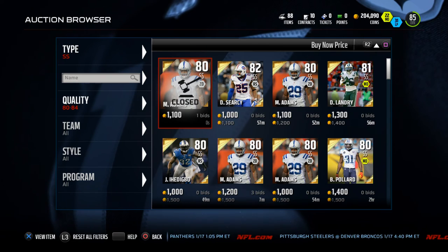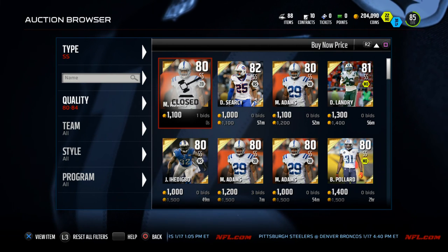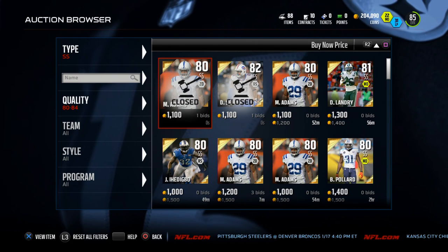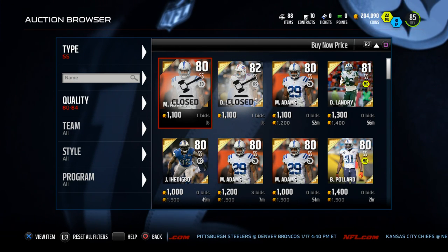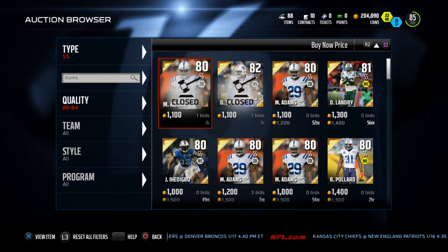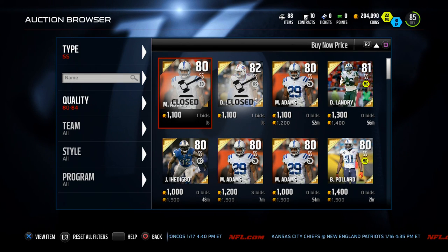Now the key stats that I like to look for in strong safeties — first and foremost, zone coverage. I always look at that just because I play a lot of zone personally, and so we like to use zone coverages. Anyway, we're going to look today at the top five strong safeties to improve in Madden 16, so let's hop into it.